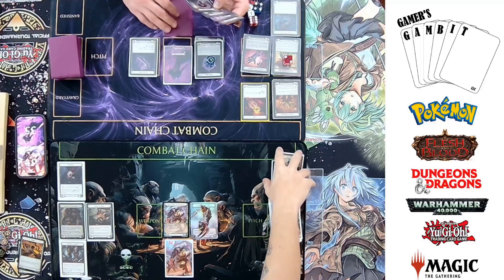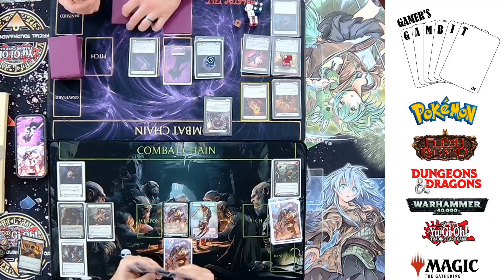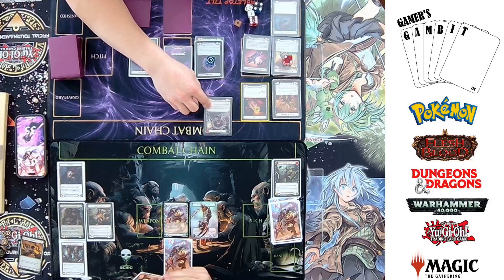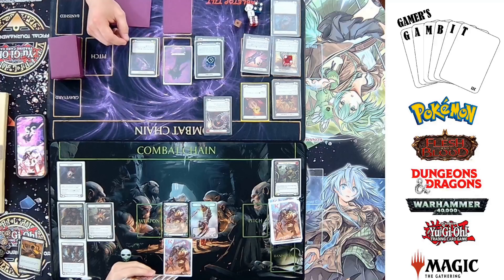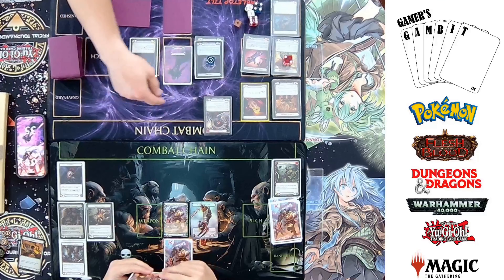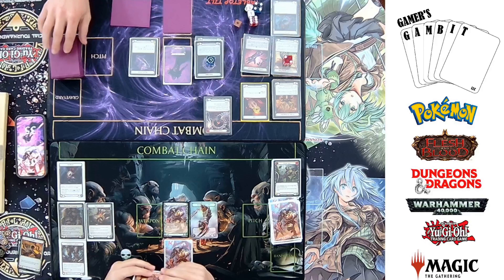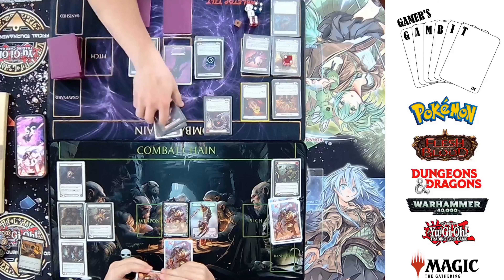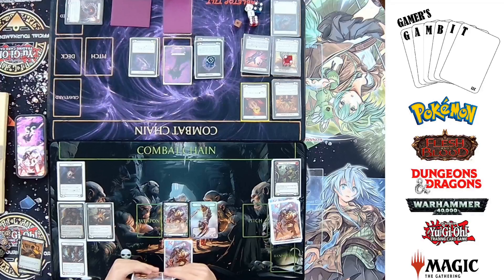I'm going to start off with a Sonata Arcanics. I reveal the top X cards where X is three of your deck. I'm not going to pay into it, so it's just going to reveal the top three. For every attack to non-attack that's revealed, I get to put one attack card in my hand. Non-attack, non-attack, non-attack — so nothing happens on this one. The cards get shuffled, this goes to banish.